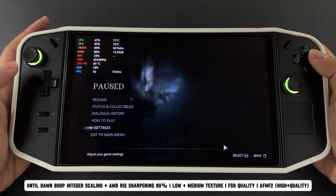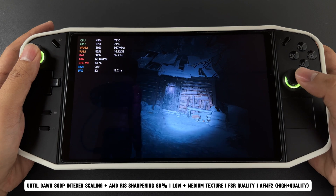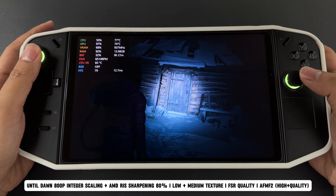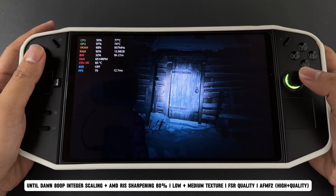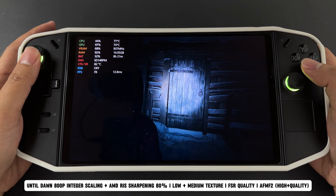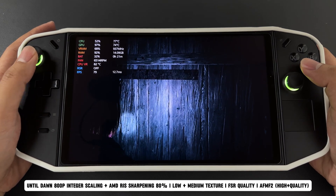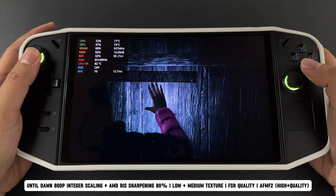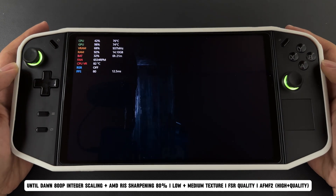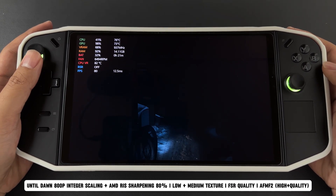I also turned on integer scaling and set AMD Radeon image sharpening to 80%. As you may already know, this is one of the struggling PC games and has received mixed reviews for its poor performance. With these settings, the game runs a little better and character movement is smoother. However, there are still micro-stutters in some areas, even when frame generation is off. I hope the performance will improve with new patches.